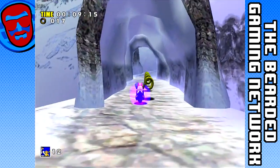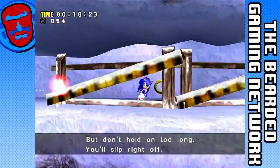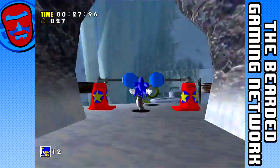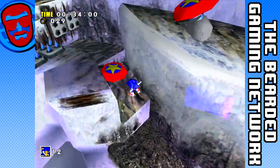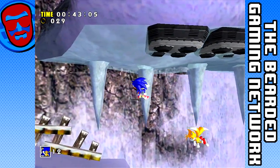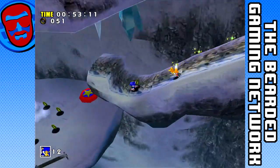Now we're in Ice Cap Zone, the first snow level in a 3D Sonic game, and our mission is the same - to get the Chaos Emeralds. Now we're back to actually playing Sonic Adventure, not playing fucking Sonic Spinball. I'm sorry, I spent a lot of time in the last episode complaining about Casino Night and how stupidly designed it was, because it's not an actual stage - it's literally just pinball for like 10 minutes. Anyway, I'm done going on about that. Maybe. Casino Night still sucks.